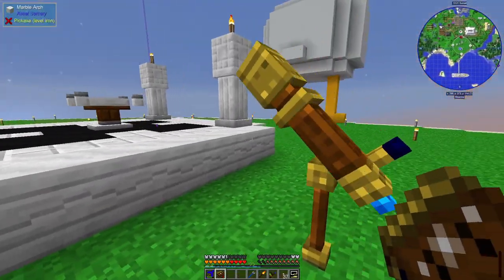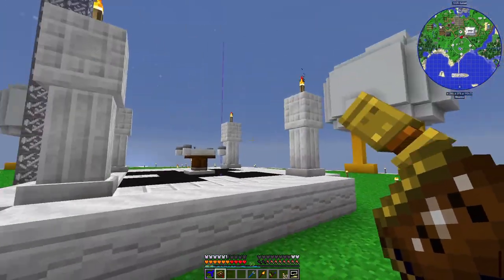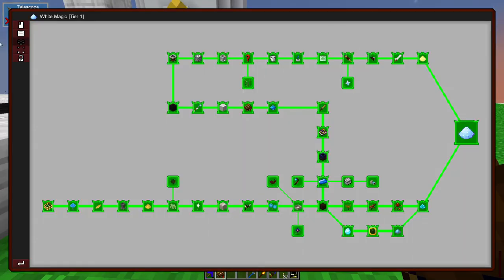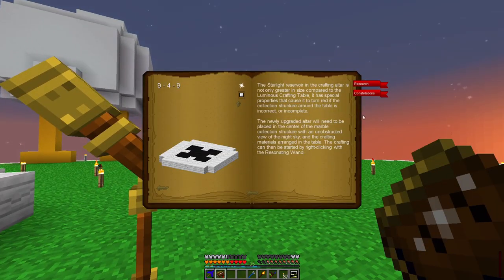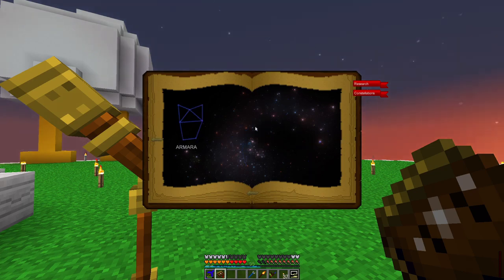From there I was able to make a telescope, which is the step up from the spyglass made with the Tier 1 starlight crafting table. There was a quest for it, so I did this on the Tier 2 quest line. After making the crafting altar and the platform for it, you can then make a telescope, and that's allowed me to add a few more constellations to my list of discovered ones. These are all the ones I know about — there is a way of finding more, but maybe I'll look into that another time.